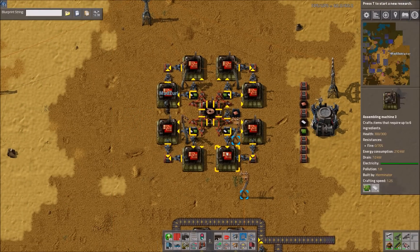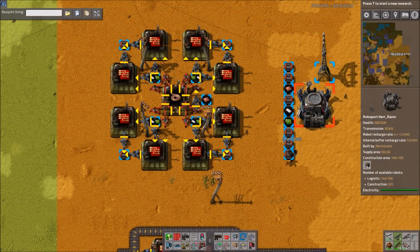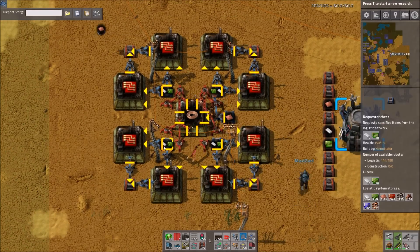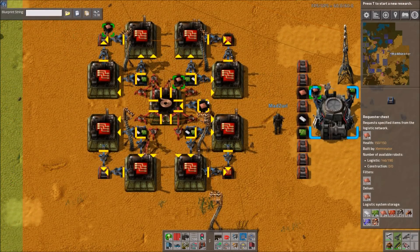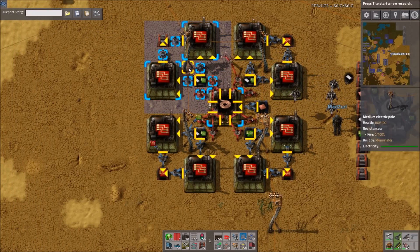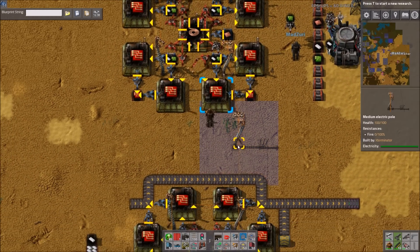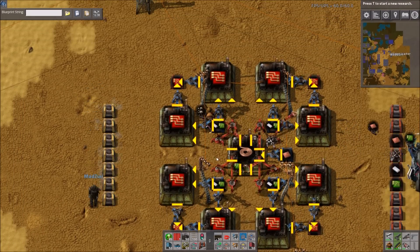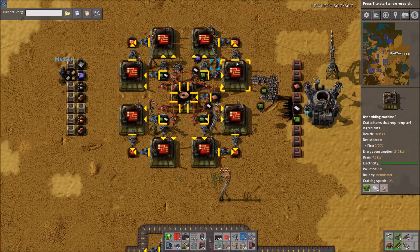Down here we have a logistics, non-beacon design. If you're not going to go with beacons, or you aren't there yet, I really like this design — it's kind of like the octagon fist sandwich design. You have your request chest in the middle, inserters, passive provider outputs on the sides, and your request for copper. The ratio is still the same: one cable machine to eight red circuit machines. The power poles work out perfectly — you only need four of them to power the entire thing.